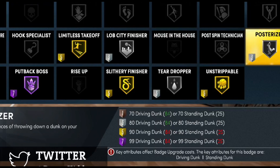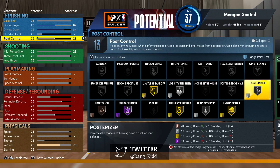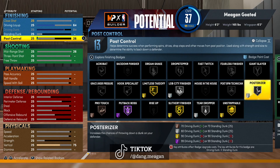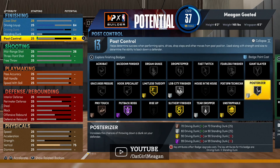Pay attention to this red exclamation mark — it says 'key attributes affect badge upgrade costs.' The key attributes for Posterizer are driving dunk and standing dunk. A 2K dev tweeted that the higher your key attribute, the fewer badge points it takes to reach a tier. So if you had a 90 or 92 driving dunk instead of 84, it might only take two badge points to get Posterizer instead of three.